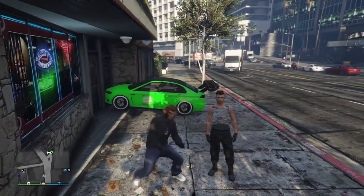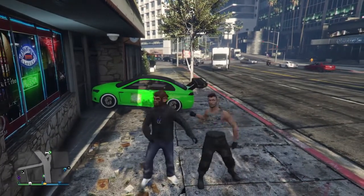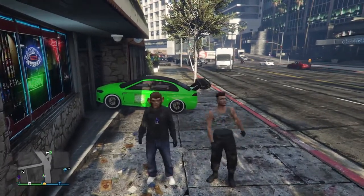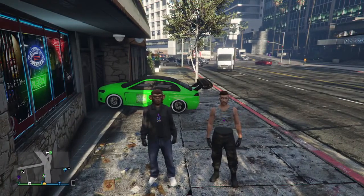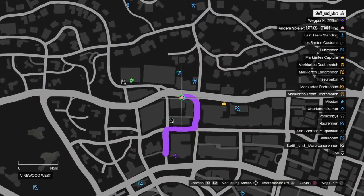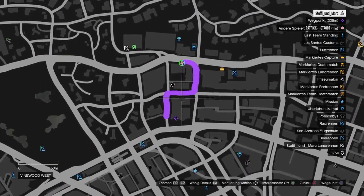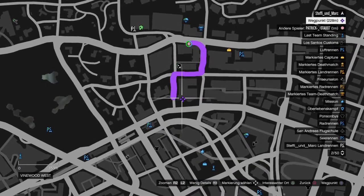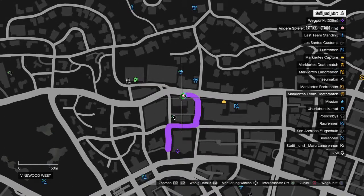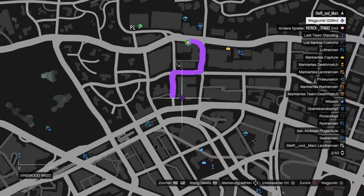Es geht ab meine lieben Freunde und herzlich willkommen, World's Finest Gamer am Start. Im heutigen Video habe ich mal wieder zwei Secret Locations für euch, die sich unter der Map befinden. Die erste befindet sich auf der Straße des Eclipse Towers – von da müssen wir starten, da nutzen wir nämlich einen kleinen War Glitch aus, um mit dem Fallschirm unter der Map zum Wegpunkt zu fliegen, den ich euch hier im Hintergrund markiert habe.